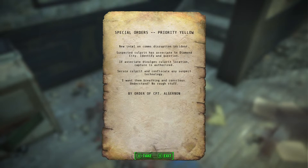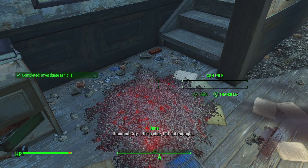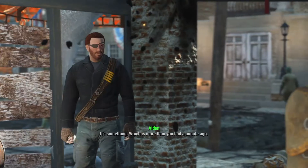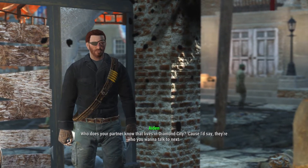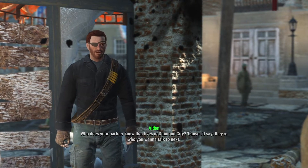Special Orders, Priority Yellow — new intel on comms disruption incident. Suspected culprit has an associate in Diamond City. Identify and question. If associate divulges culprit location, capture is authorized. Secure culprit and confiscate any suspect technology — I want them breathing and conscious. No rough stuff. By order of Captain Aldernan. Diamond City — it's a clue. Not enough, but it's something — more than we had a minute ago. Who does your partner know in Diamond City? That's who you want to talk to next.